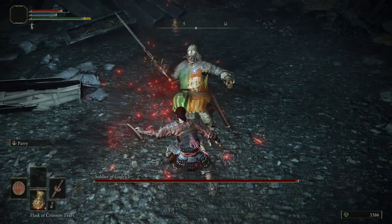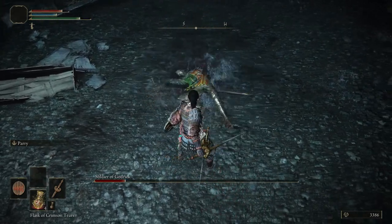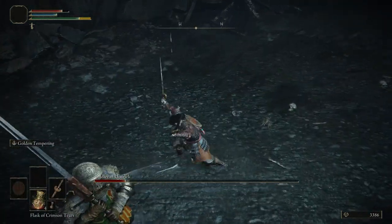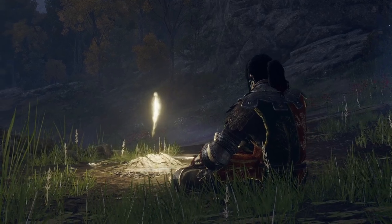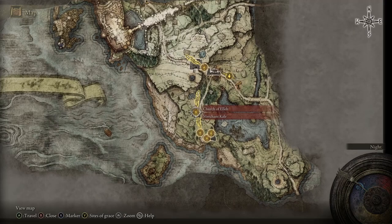The double swords have a buff built in and are great starting weapons you can use throughout the whole game. Now head through the tutorial area, kill the boss, get the Strength gesture, and after that we'll head out to our first Site of Grace. We've spawned into the world — we need to go to the Gatefront Ruins to get Torrent, then head to the Church of Ella.